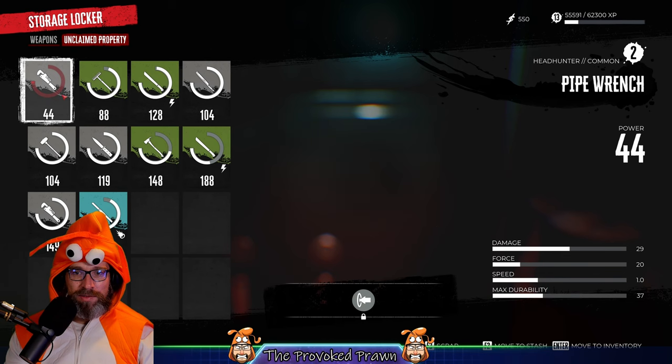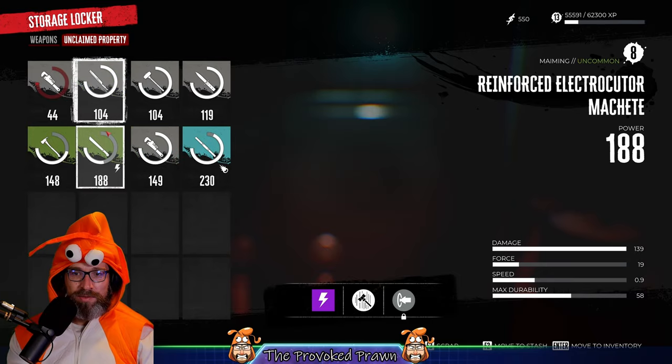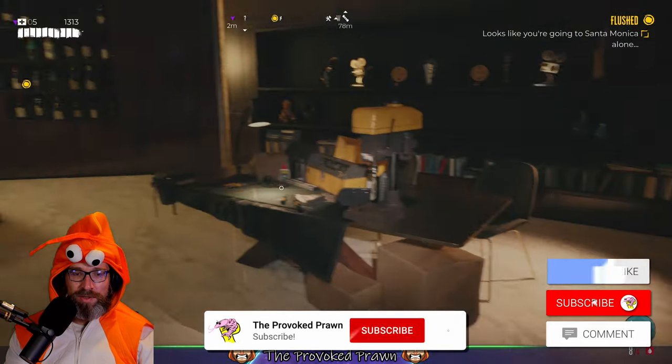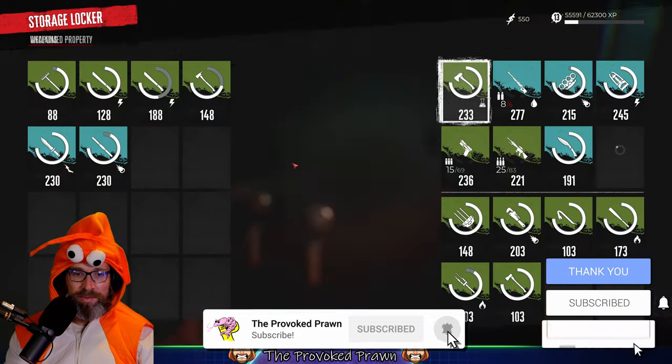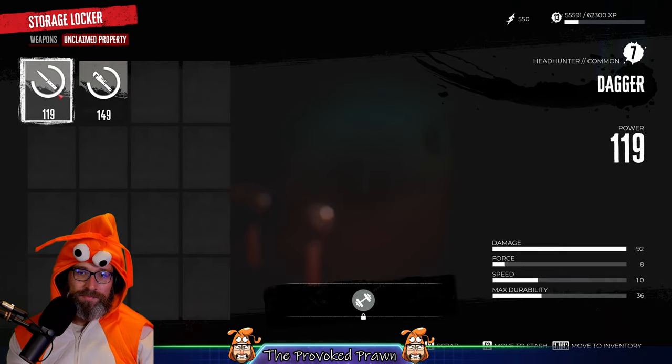You'll notice that there's an unclaimed property section. This is any weapons that you've lost by throwing them away or haven't picked up — they'll automatically go into this unclaimed property section. So you can reclaim them there and then either use them or sell them on to the traders.